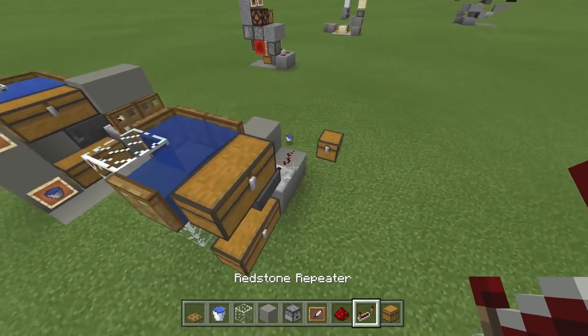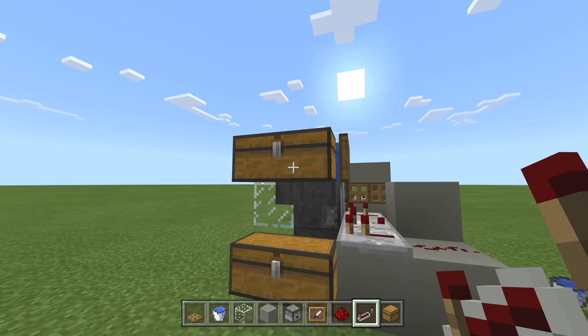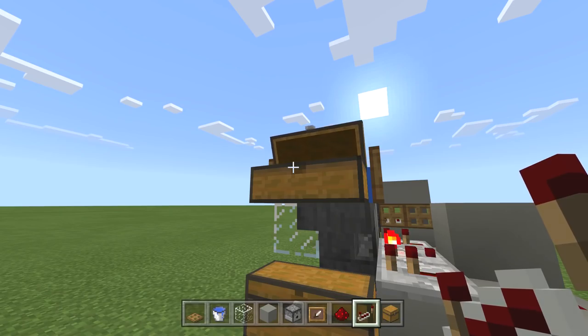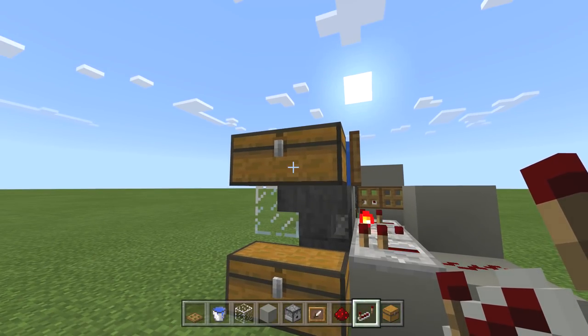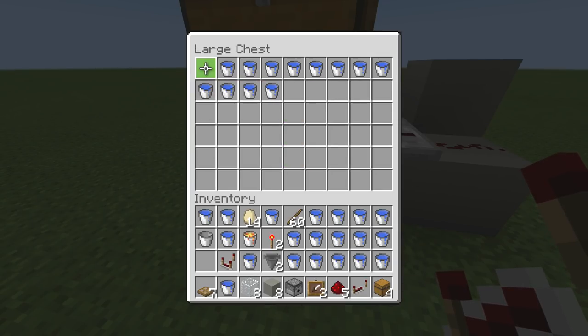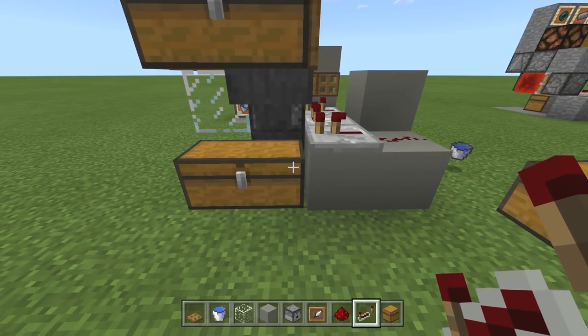Hopefully we can do this first pull. Throw the empty buckets in — you can see it ticking, ticking, ticking until they're all done. And there we go — one goes through empty, the rest come out as buckets of water. From now on, all you have to do is throw empty buckets in and they will come out as buckets of water.